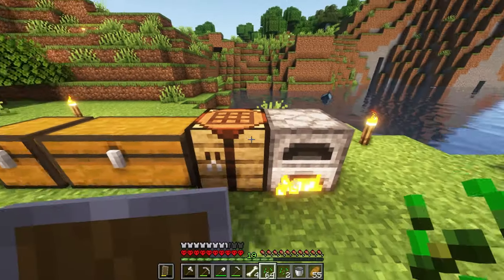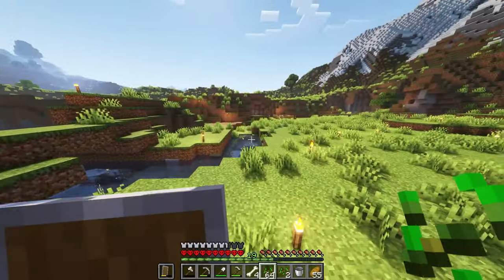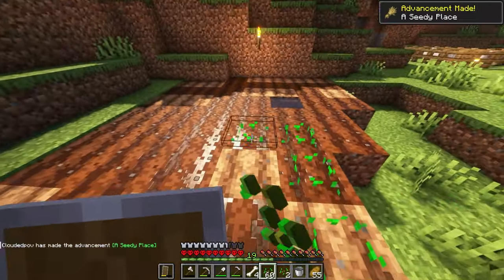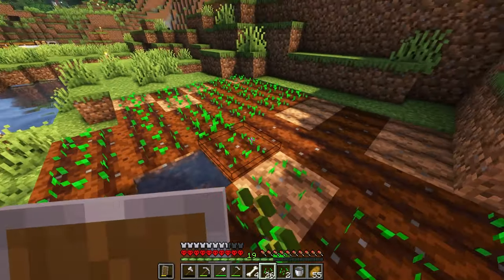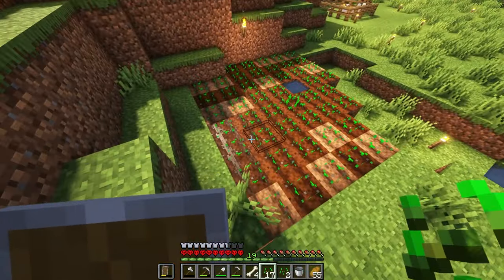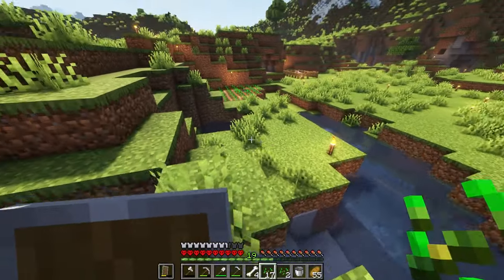Beautiful — and then we can also cook some of this raw beef while we're here. We can get some sugar cane growing. Let's just take care of the basics — we do have wheat so we could go find cows. Let's first plant what we need to plant. Look at that, a seedy place — our first achievement ever. Doing pretty effectively here. I feel like we planted about 45-50, so that's really solid. A pretty decent starting farm here.